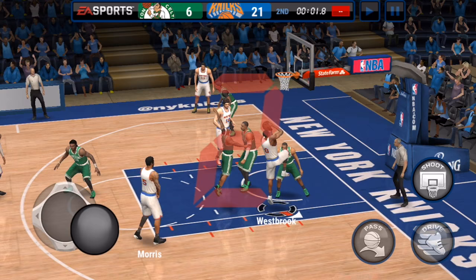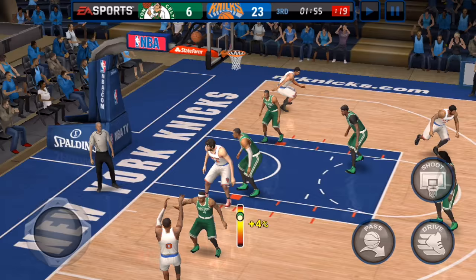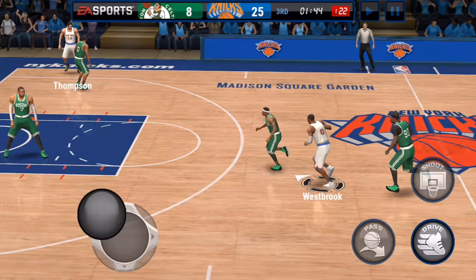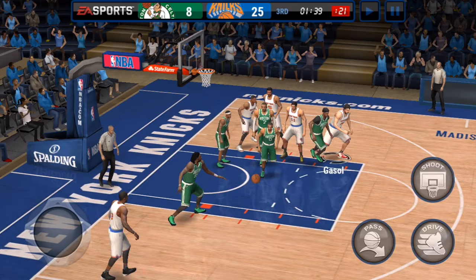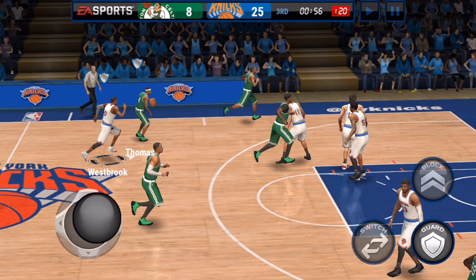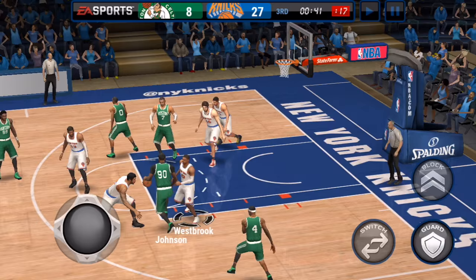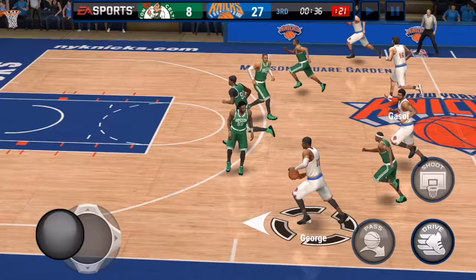Westbrook drives to the rim and does whatever he wants with your defense, and then when you give him a little bit of space he knocks down the jump shot — maybe he doesn't make it all the time in real life, but he makes it in this game. Westbrook goes for the poster right there, but unfortunately it ends up a turnover, ball goes out of bounds off our player. Man, Westbrook tried to end Jared Sullinger's life. You won't see many people go for posters like that in Live Mobile, but this Westbrook is absolutely relentless.